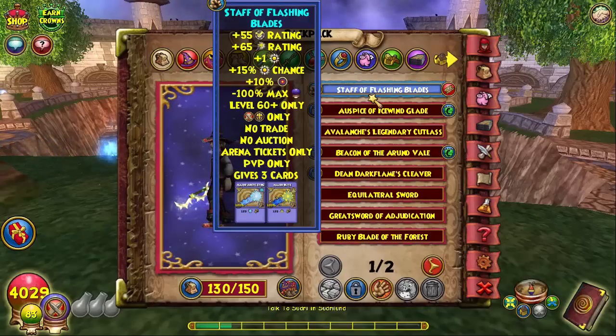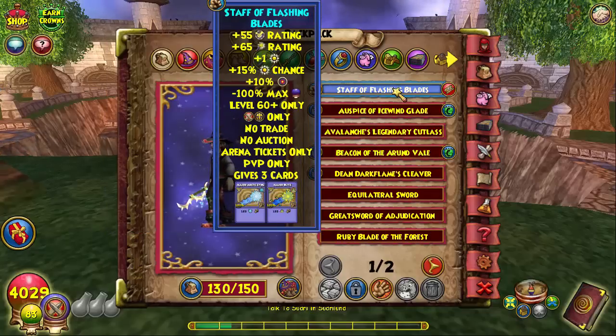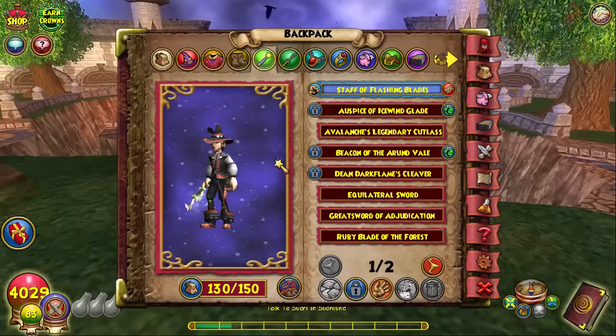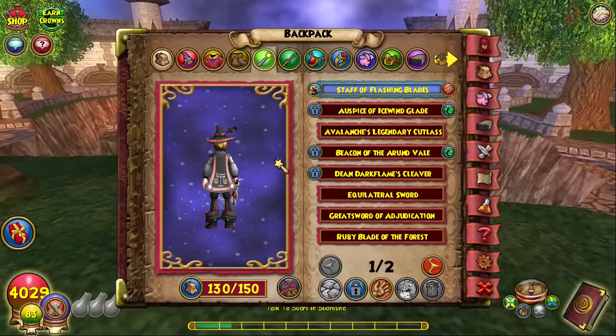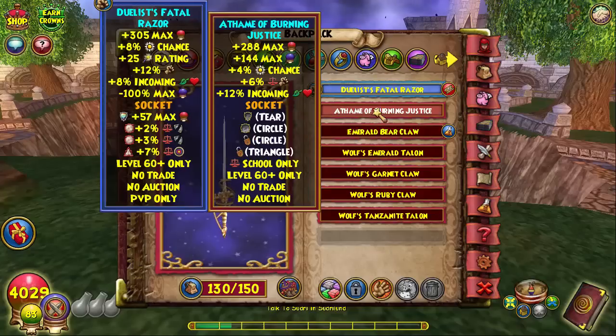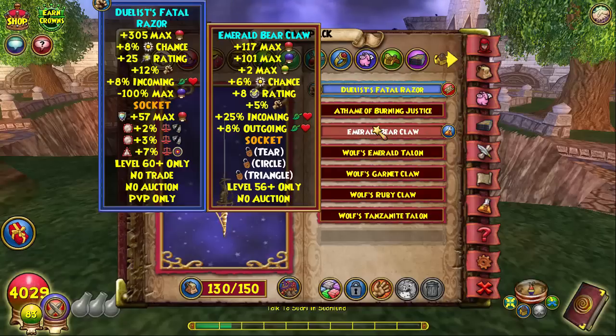For the wand, I have the Staff of the Flashing Blades, which is the best level 60 wand - every legendary in their prime has to have it. If you can't get it, I'd suggest crafting a wand in Celestia or buying one from the Bazaar that has maybe 20 block or higher so you don't get crit on. For the athame, it's the Duelist Fatal Razor - every level 60 has to have this in their prime, same with the Staff of the Flashing Blades.